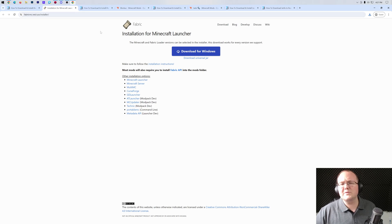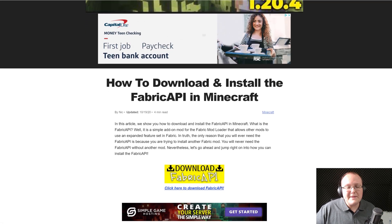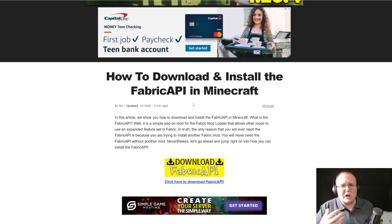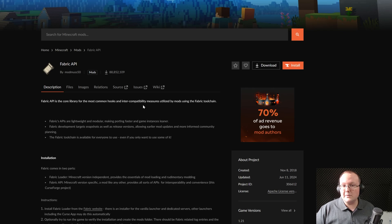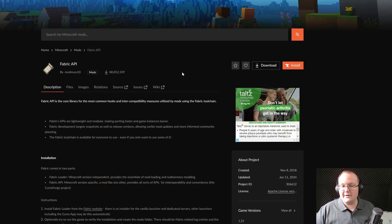Nonetheless, we have Fabric downloaded. There are a few more things we're going to download first, and that is the Fabric API. This is an API mod that Fabric needs for a lot of mods — most Fabric mods require this. It's linked in the description down below. You just click Download Fabric API there to go to the Fabric API download page.